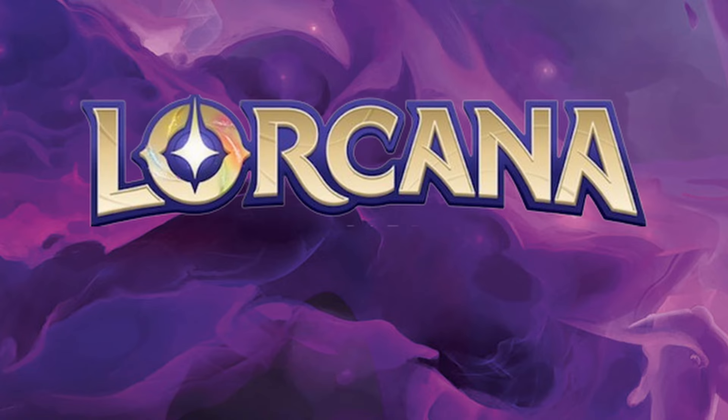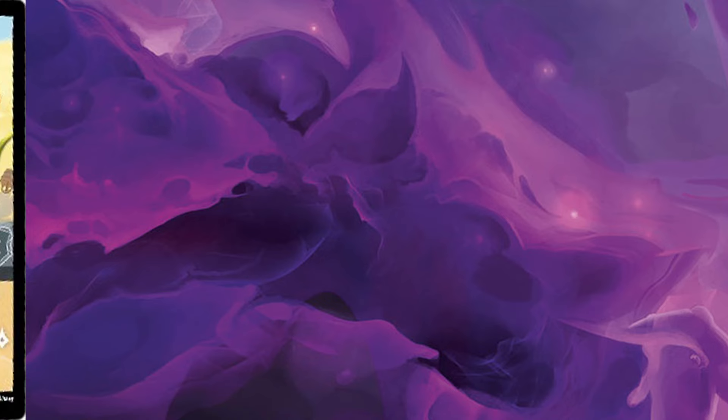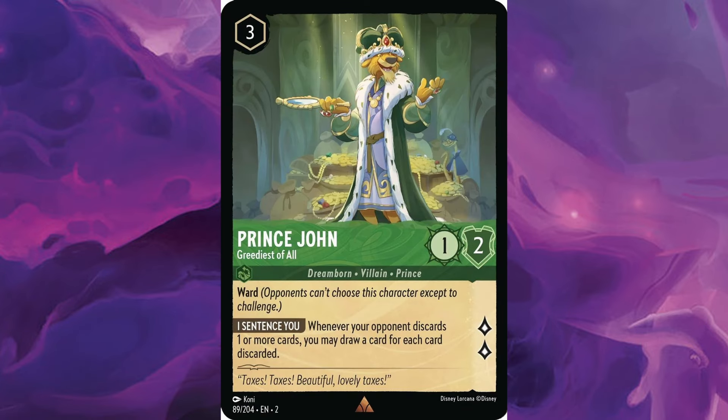Welcome back, Larkana fans. Today we are going to be going through and playing an Emerald Steel discard budget deck. It's currently costing around $69, just under the $70 mark — a little over the $50 mark, but I'm sure you have a lot of these cards. A lot of them are mostly commons, and there are no legendaries in this. There are a couple of super rares and a few other rares, but mostly just commons and uncommons. It does have a good amount of Floodborne and will hopefully keep your opponent discarding while you lure your way to victory.